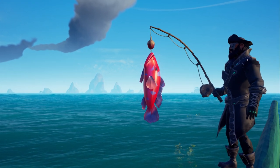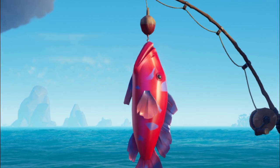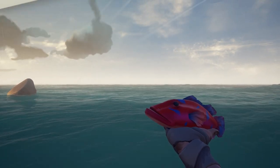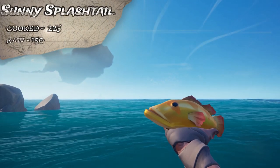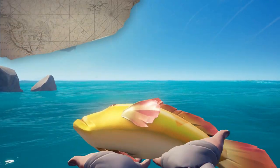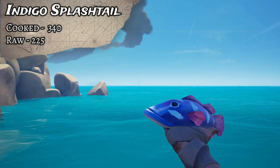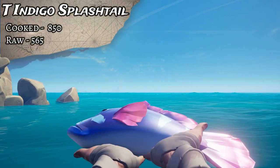First up we have the Splashtails. Splashtails are quite literally everywhere - the most common fish in Sea of Thieves, which is why they have some of the worst prices. The Ruby Splashtail cooked goes for 115 gold, uncooked 75, and the Trophy Ruby Splashtail is 285 gold cooked and 190 uncooked. The Sunny Splashtail cooked goes for 225 gold, uncooked 150, and the Trophy Sunny Splashtail is 565 cooked and 375 uncooked. The Indigo Splashtail cooked goes for 340, uncooked 225, and the Trophy Indigo Splashtail is 850 cooked and 565 uncooked.